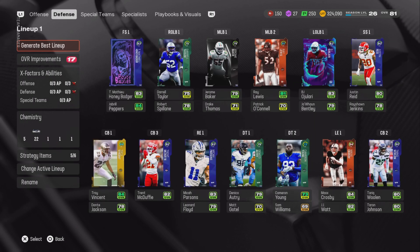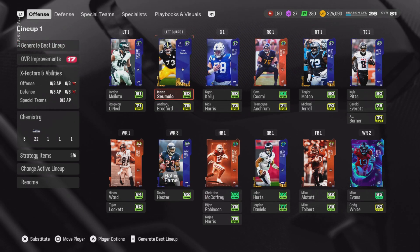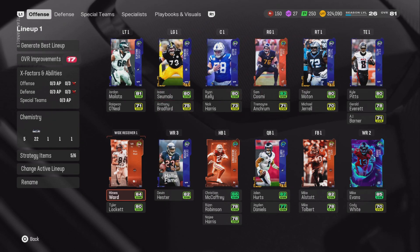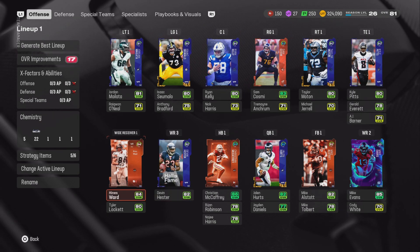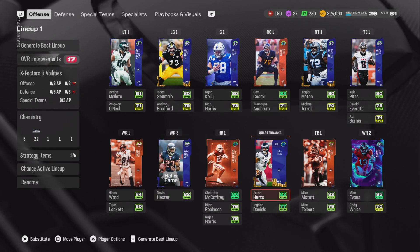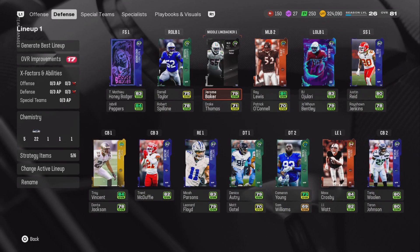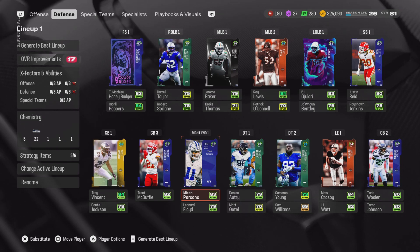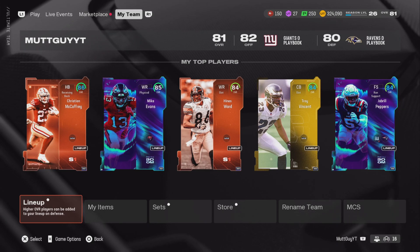Right now I have an 81 overall team. My left guard is quick-sellable and auctionable, my right tackle is quick-sellable and auctionable. I have pretty good receivers - Mike Evans, Hines Ward, and Devin Hester, all above 84 speed. Hines Ward has 85. My running back is Christian McCaffrey, quarterback is Jalen Hurts. Why would I pick one player that wouldn't elevate my team when I can get four players instead?